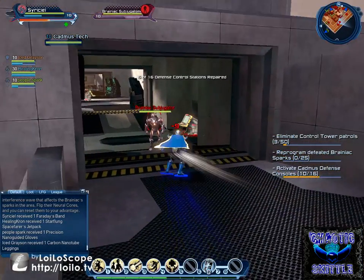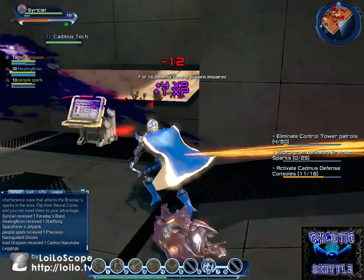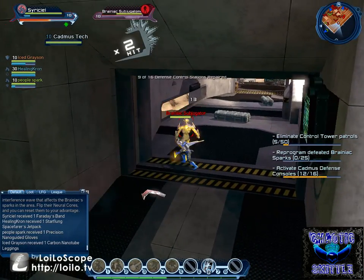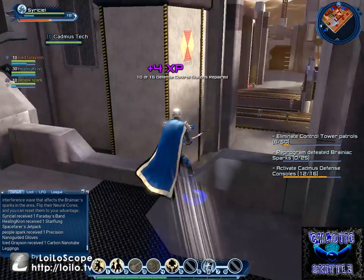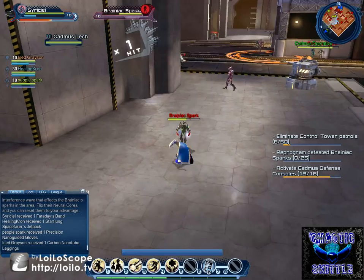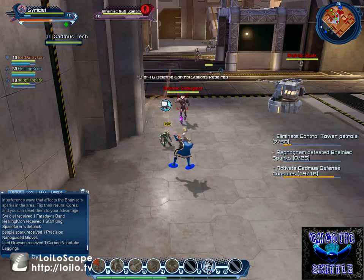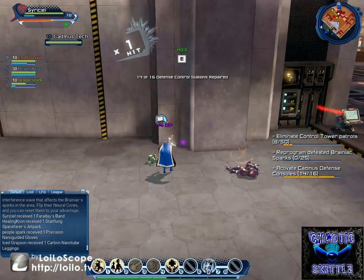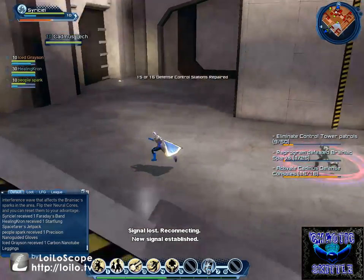Didn't want to pick that one up anyway. These have already been picked up — how is somebody picking these up so fast? Fine then, I guess we'll go down and fight. All you gotta do mainly is fight these Brainiac sparks, and once you have them done, you'll pop a little computer above their head.